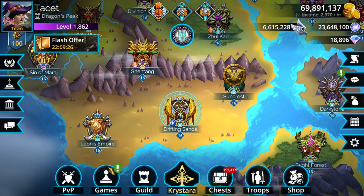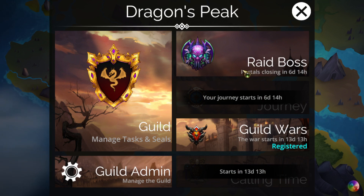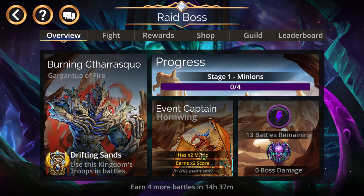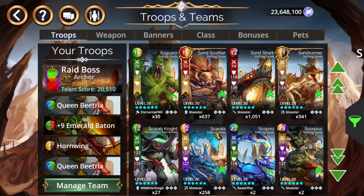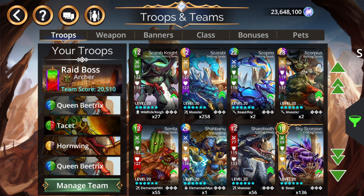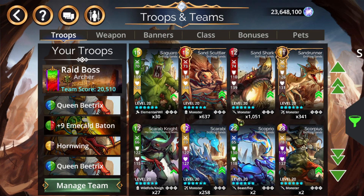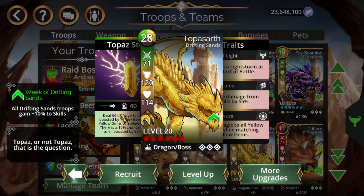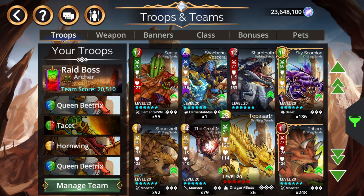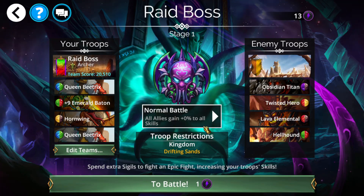Next is the Raid Boss event. The raid troop has two times magic and two times score this week, so it's essentially required — make sure to use it. As far as team options, you have Beatrix spam or Topaz spam as your two main options. If you don't have Topazes, spam Beatrix. If you do have Topazes, you can run a couple alongside Beatrix. Beatrix loops infinitely into itself with the new weapon's resummon, while Topaz offers slightly quicker burst damage.